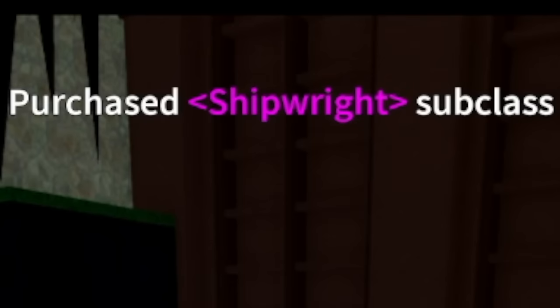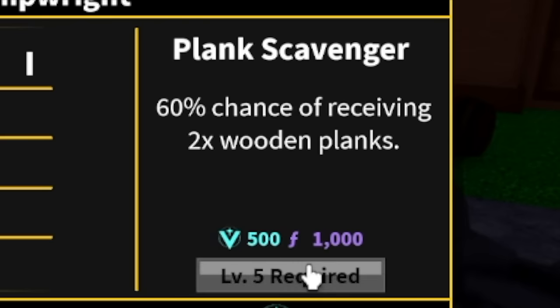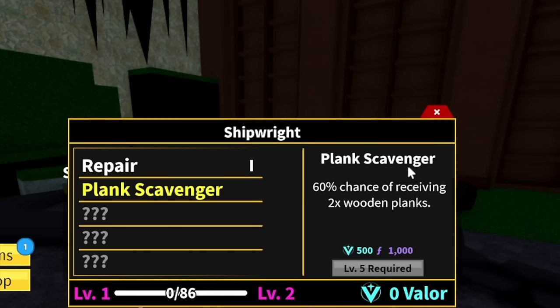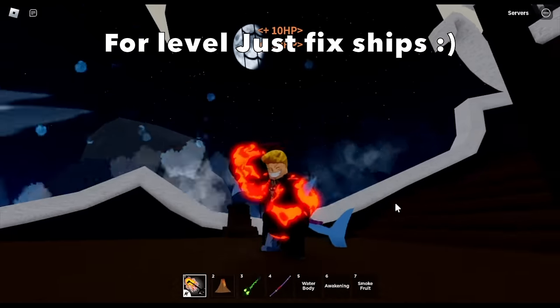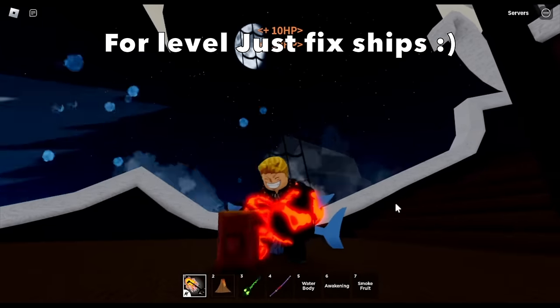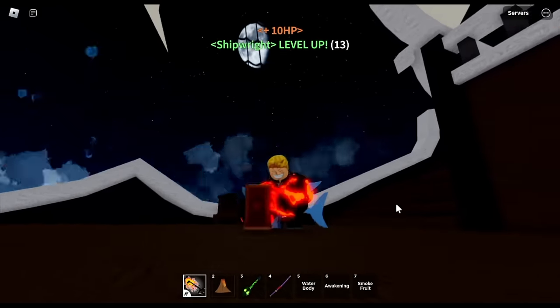In order to become a pro shipwright, you need to upgrade your skills. First one is Repair, level 1 — that's max level already. Next one is the Plank Scavenger. This skill increases the chance of you receiving 2x wooden planks, at 60% chance. To upgrade and unlock skills, you need level, valor, and fragments. For the level, you just need to fix ships and you will increase your shipwright mastery.